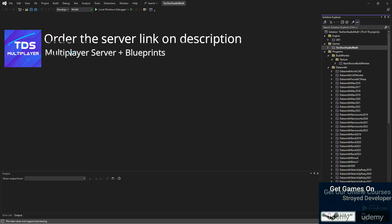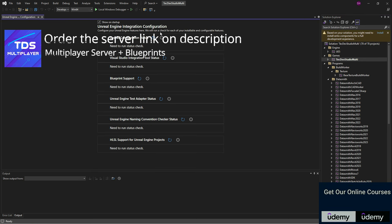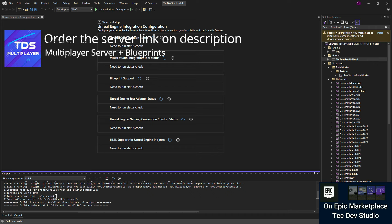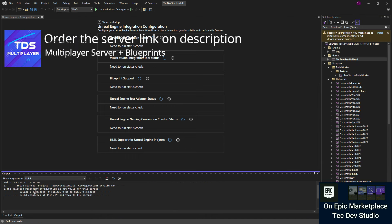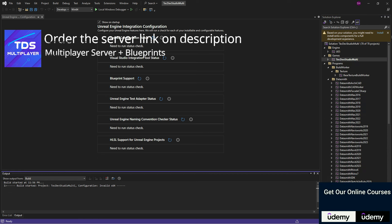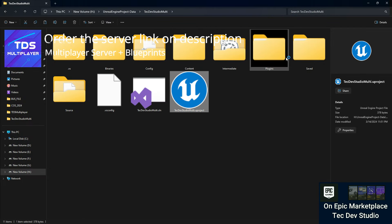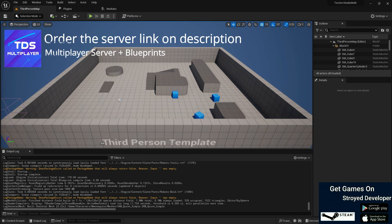Choose Development Editor with Win64 and give it a rebuild. Once that's successful, switch the configuration to Development Server and build again so your project is also compiled for the server. Make sure both show successful. You can build a couple of times to be 100% sure. Then close your IDE, open your project file, and it will open without any errors. Let it compile shaders and once the shader compilation is done the project will be fully loaded.